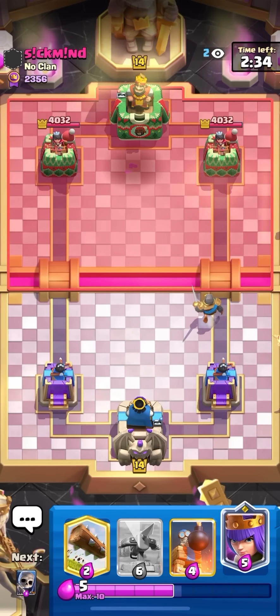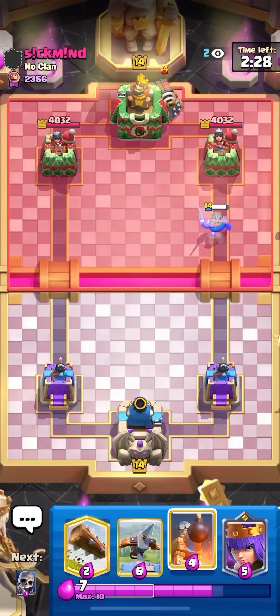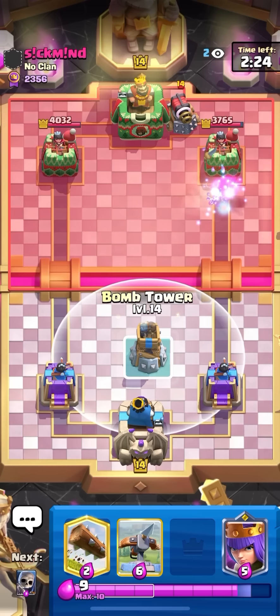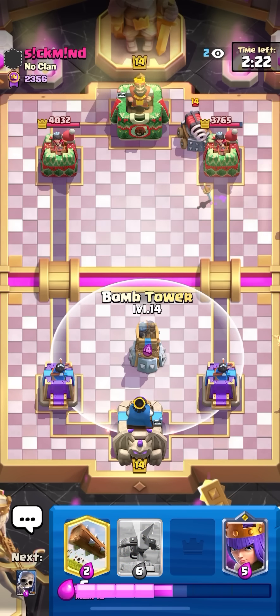For that reason I took out the fireball and put in the rocket, because sparky is also pretty popular right now. Rocket should help me out a lot, and lava hound is popular too, so rocket should get a lot of value in these matchups. I'm not going to do a story time today — I had a kind of a long day and feel tired.